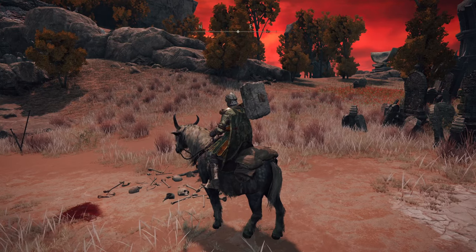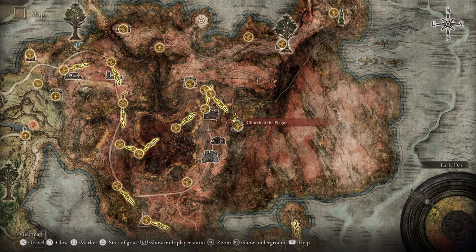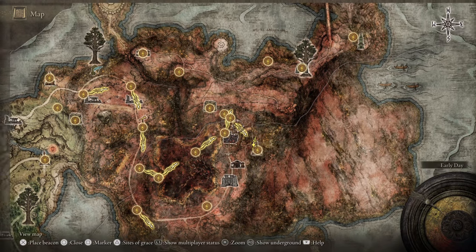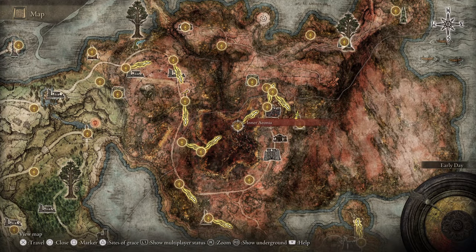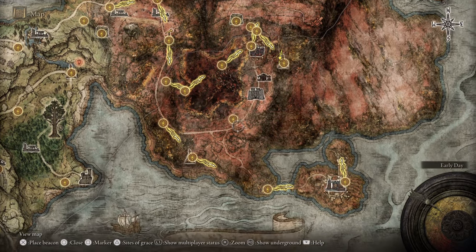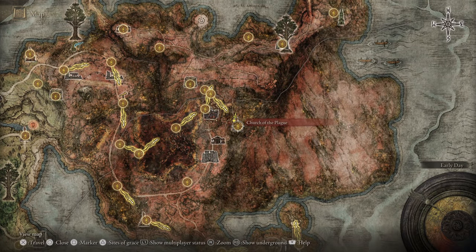Pepperfield 2 Gaming here on how to find a hidden cave in Celia. On our map we are at the Church of the Plague. Here are some other grace points to give you a good reference. We are north of Impassable Great Bridge as well, so here at Church of the Plague.